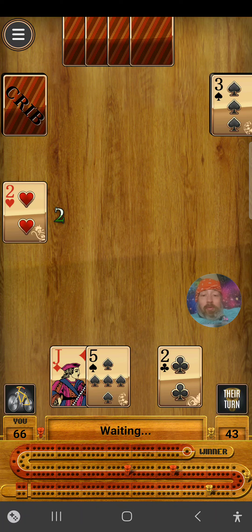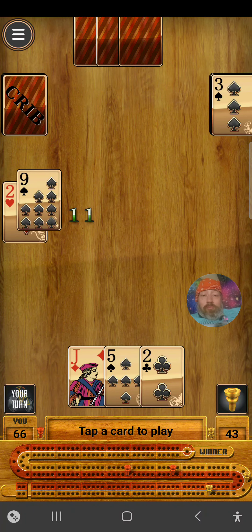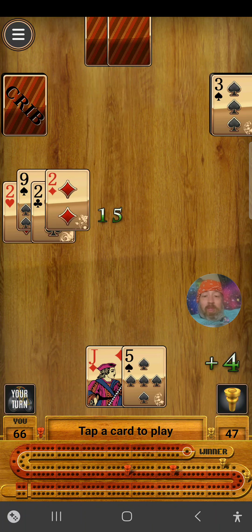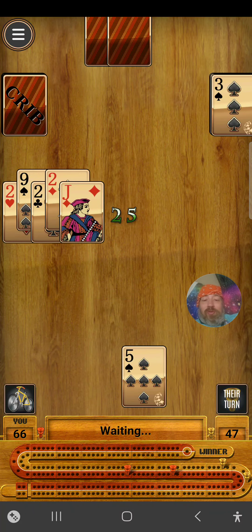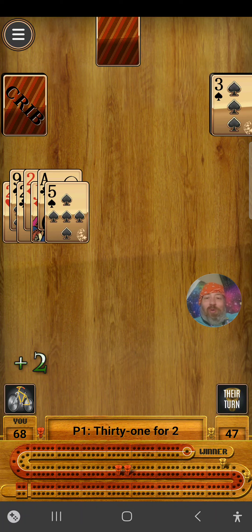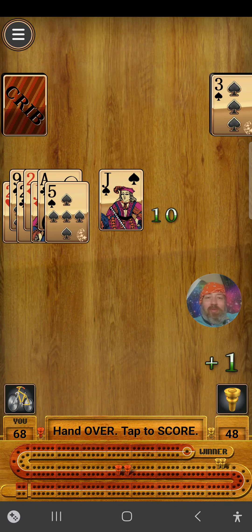Two. Two. Eleven. Thirteen. Fifteen for four. Twenty-five. That's okay — you can beat me. I would be happy if you beat me, actually. But I'm not going to give it to you. Twenty-six. Thirty-one for two. Okay, your turn. I'm out of cards. Ten. For last.